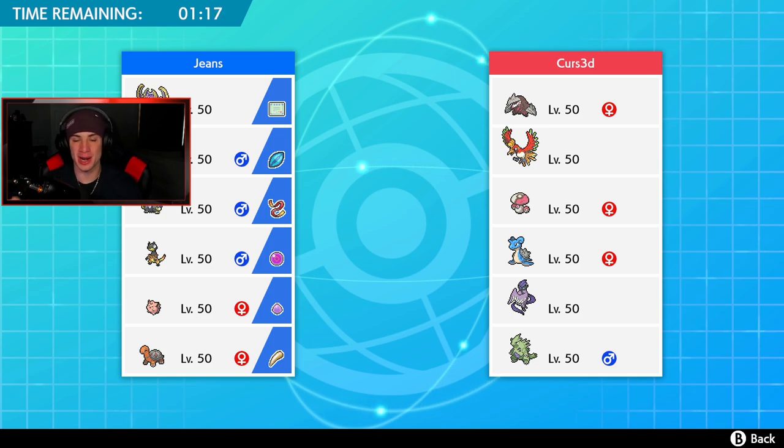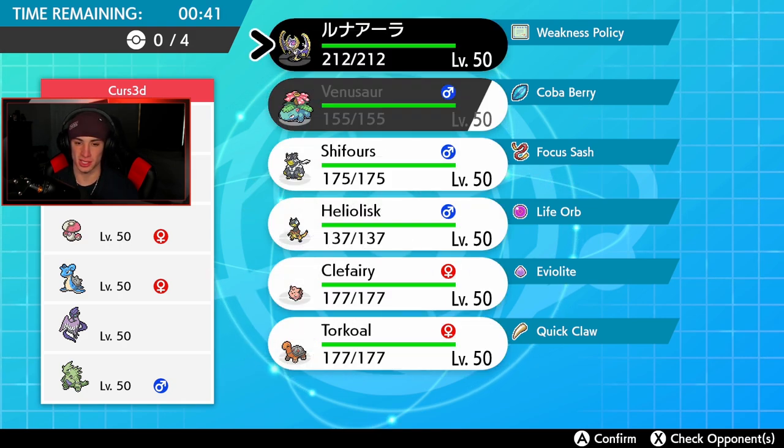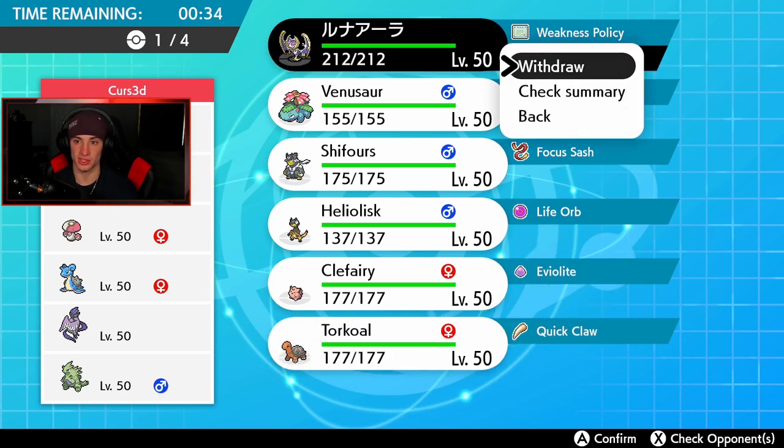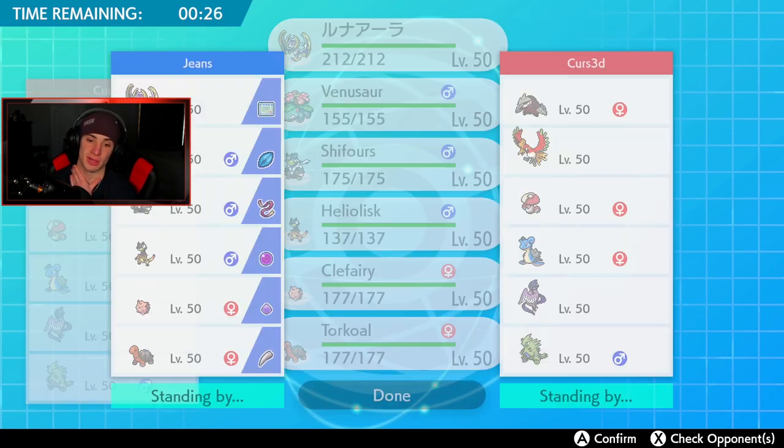Hopping into our second battle. This guy has a Ho-Oh team alongside Excadrill — one of my favorite Pokémon since Gen 5. He also has Lapras, Galarian Articuno, and Tyranitar — gotta watch out for that Sand Stream combo with Tyranitar and Excadrill. I think we can rock out fine if we go Torkoal and Venusaur. I definitely want to bring Heliolisk to cover Ho-Oh, Articuno, and Lapras. Going to lead Lunala and Venusaur — if he leads Tyranitar I can swap in Torkoal for a weather war.